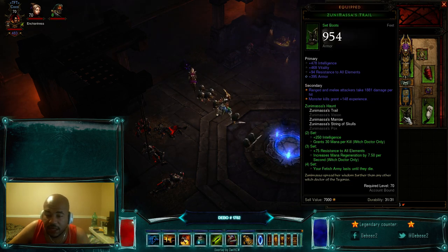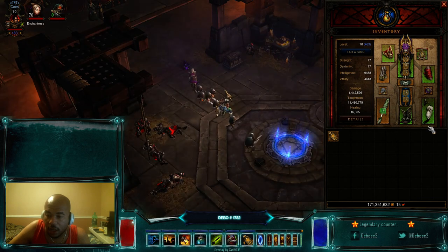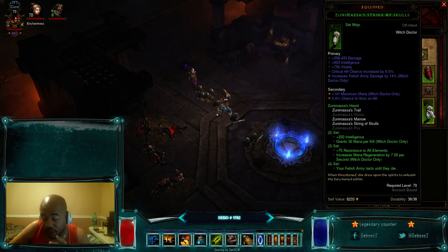The shoes are, of course, Zunimasa. I recommend getting ones that don't have movement speed, because you can take movement speed in your paragon points and get an extra resistance stat on them instead. For the Zunimasa String of Skulls, you want one with good average damage, intelligence, vitality, crit, and Fetish Army damage, because you can get a lot of vitality on the offhand — it adds a lot of toughness and survivability.